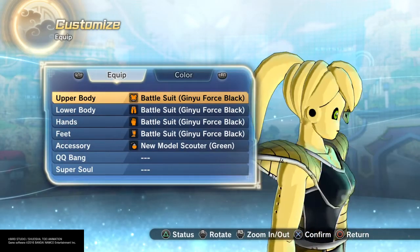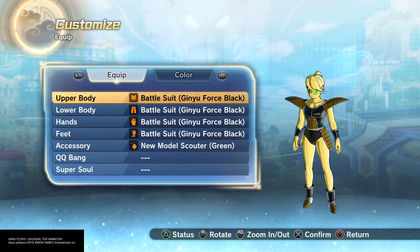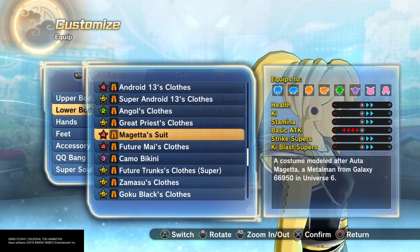Of course, if you want to do this you're going to get a female Majin. I went with relatively not the tallest height — the second to tallest — and everything in the middle for the body sliders. That's where I went with it, and golden skin.